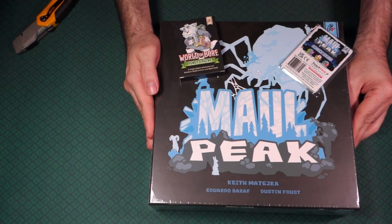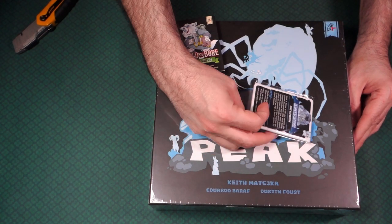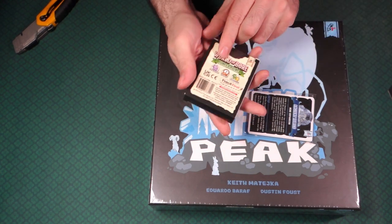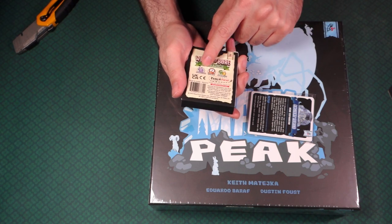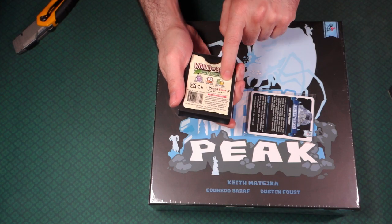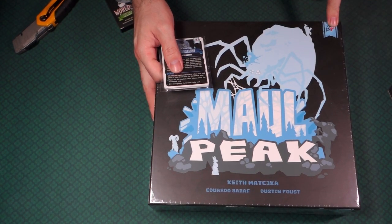I did get this off of Kickstarter, and it came with the Ancient Relics mini expansion and the World of Boar. I'm not exactly sure how the World of Boar works - I think it's like a little mini campaign. It's a one-player, 15-minute experience for ages 12 and up. That's this little expansion, and then the big game here is from Pencils First.